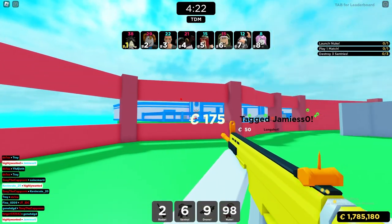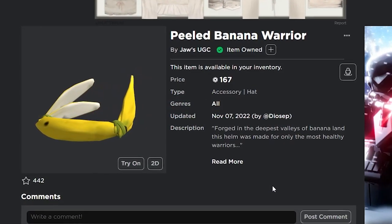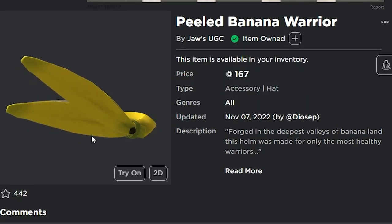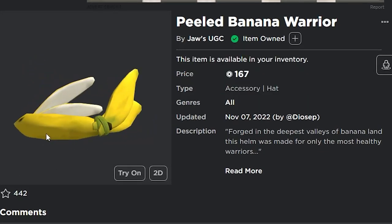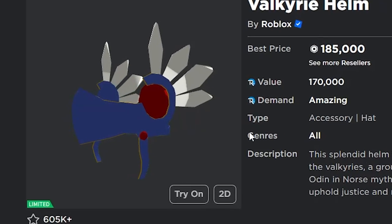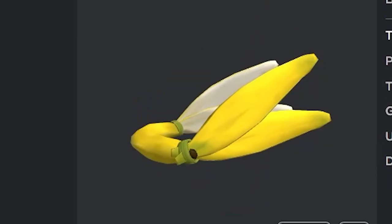There's a new Valkyrie helm on Roblox that just released for only 167 Robux. This item, the Peeled Banana Warrior, is a new UGC item that just released and looks exactly like a Valkyrie helm. If you compare it with the normal Valkyrie helm, they look pretty similar.